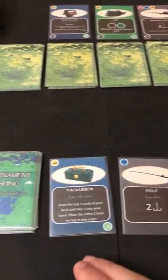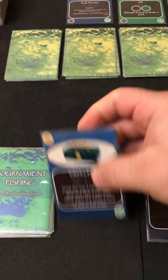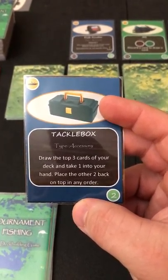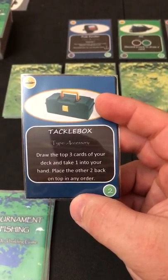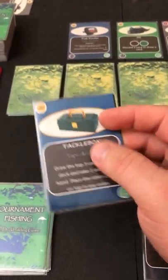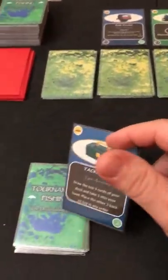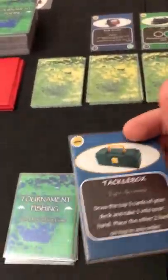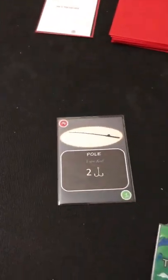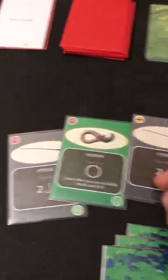To cast, you need at least one pole and one lure. Since I don't have a lure, I'll use the tackle box — a card I'm quite proud of thematically. It lets you draw the top three cards of your deck, take one into your hand, and place the other two back on top in any order. It's a common deck-builder mechanic, but as a tackle box it makes sense: you're drawing from your deck and getting what you want.